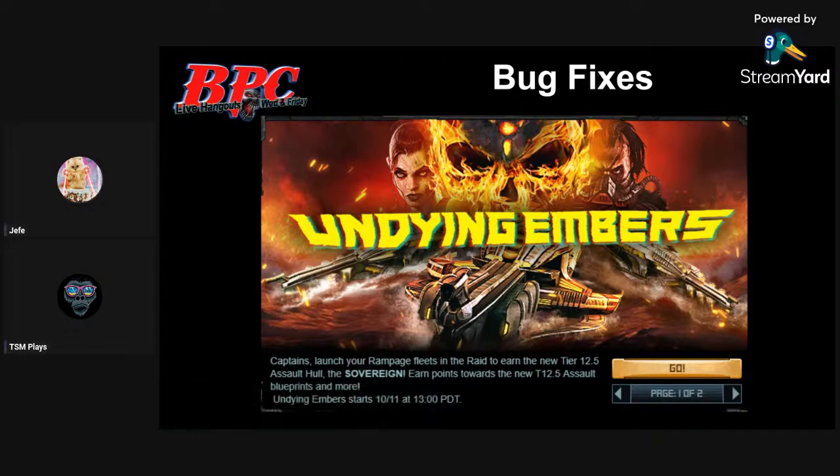Undying Embers - we get the Sovereign, which is going to be the new ship for the next assault cycle.